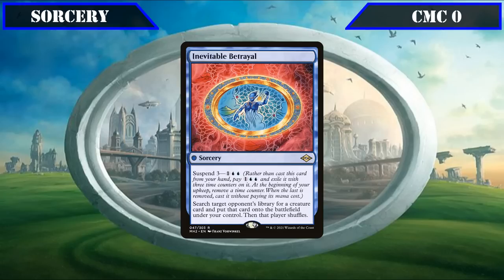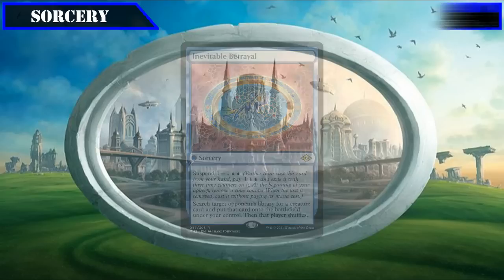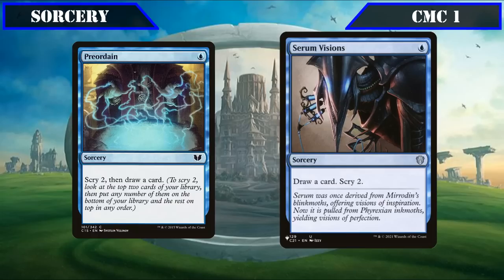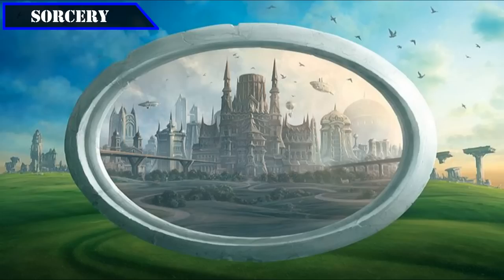Inevitable Betrayal also slots into this CMC Zero slot, having Suspend for 1 and double blue and letting us search target opponent's deck for a creature card and put it into play under our control — in this build serving as a 0-mana Bribery with the only requirement being swinging in with Tetsuo while he's equipped. The CMC 1 slot has Preordain and Serum Visions, both of which draw us a card and Scry 2, making them cheap means to dig through our deck for better equipment and spells.